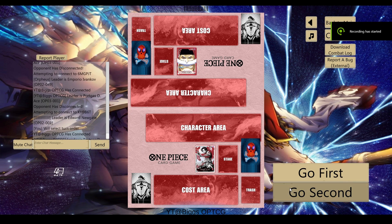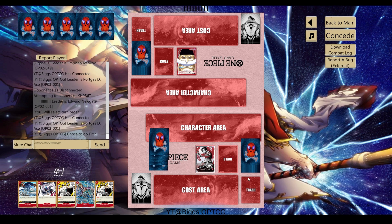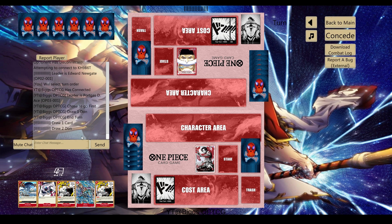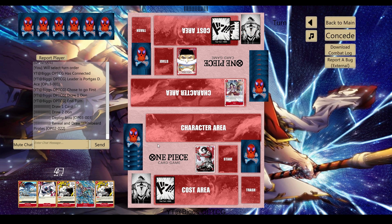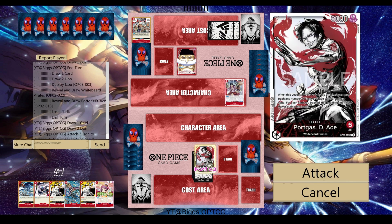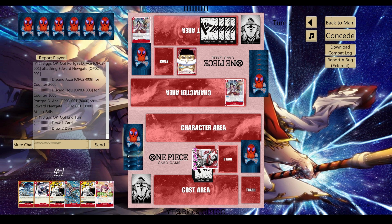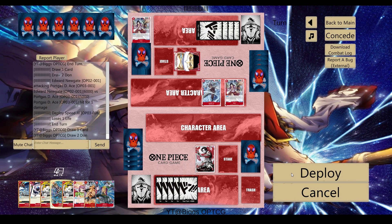We'll go first because Whitebeard is going to be annoying. This is not a good hand but I'm going to keep it anyway — we have no search but I'm keeping this for the nine-drop. Just going to go Izo. Does he find nine or does he find Whitebeard pirates? Finds pirates, so he's going to dig 10 cards deep. You see a lot of your deck with Whitebeard and then obviously drawing off your life. He gets Ace — Ace is a really strong card. We're just going to attack for eight here to make the math easier in the late game, or he gives me the counter early which is fine. I need cards — there it is. Just do that and pass.